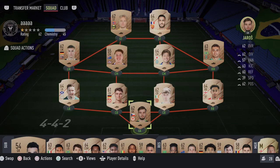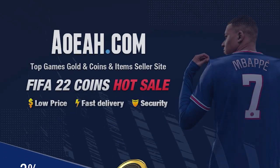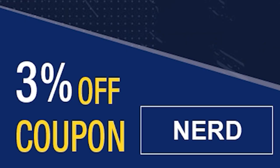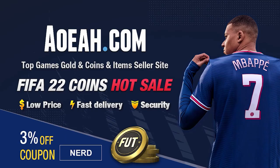Do you guys want to kick start your FIFA 22 team off with a bang? Head over right now to AOEAH.com to get yourself FIFA 22 coins and use the code 'nerd' at the checkout for 3% off your order. Link will be in the top line of the description.